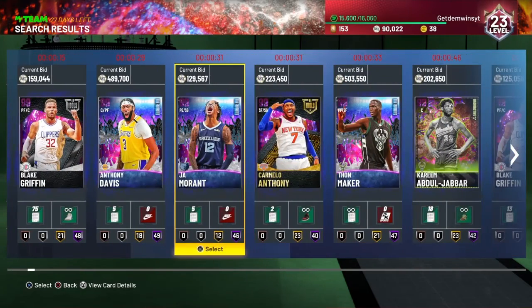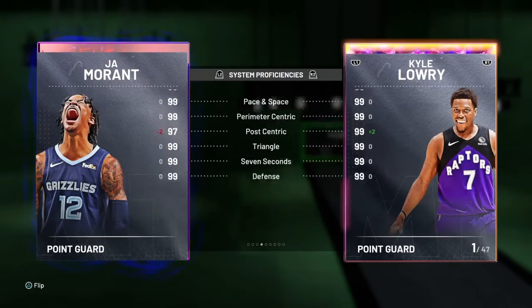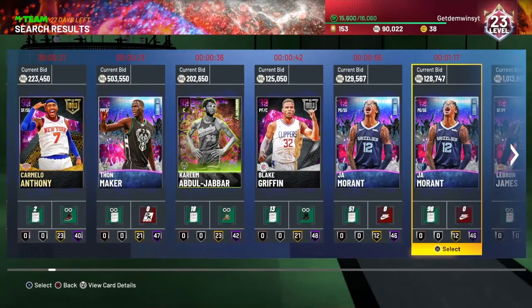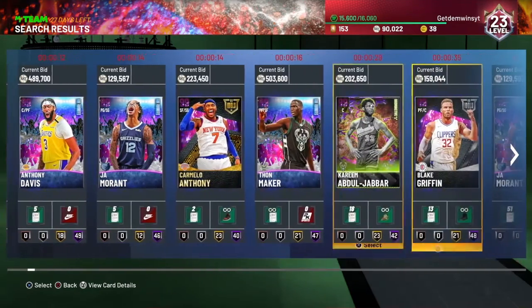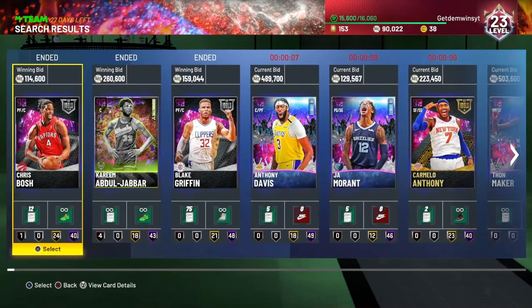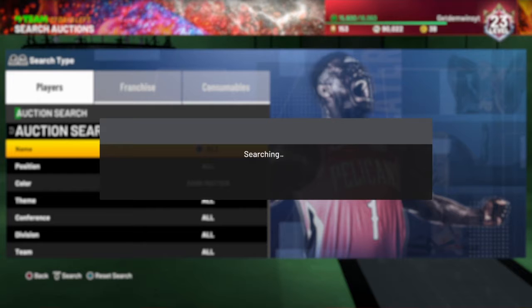I would get Thaw Maker just to do the challenges. If he goes down in price, don't get him — check before you hop on the filter. Jaw is going for cheap right now. If you're on the dark matter filter, just keep an eye on what's popping up.